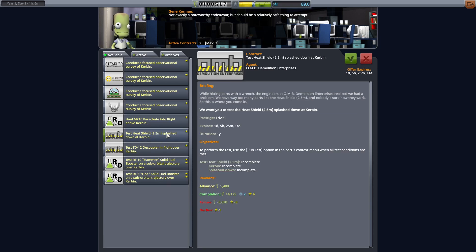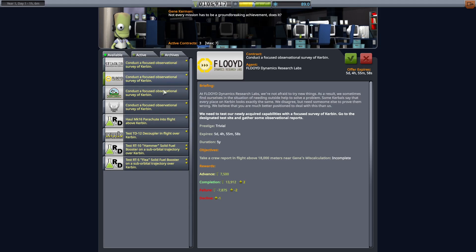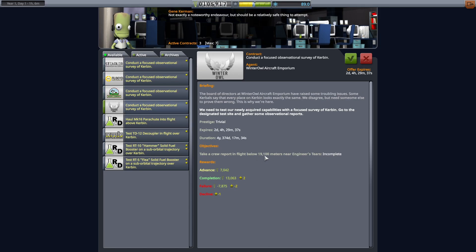Let's see what we have here. We have a heat shield splashdown test — that's a nice easy one to do, and it'll give me an opportunity to visit the waters and get splashdown EVA samples. The material samples also reset when it's in water — I'll have to double check. The observational studies below 19,100 are now completely possible for us, as long as we make a really stupid-looking aircraft that can fly over there, which we can totally do. Let's get to escaping the atmosphere first.